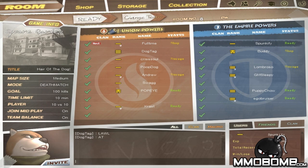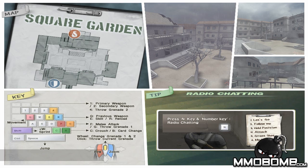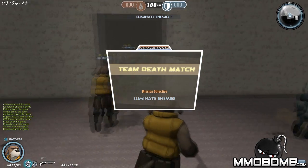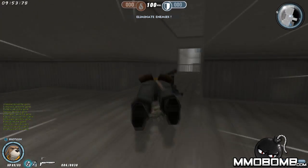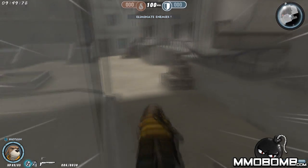We've got several players on both sides here including a GM — GM Slippy. We can see our experience down here. The lobby-based system is fairly standard, as you'd expect in most FPS games. Once you get inside, you'll notice the game has a cartoony, almost comic book style. I'm currently using the shotgun class, which is a close-range fighter.